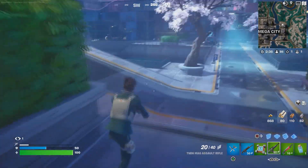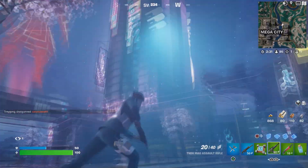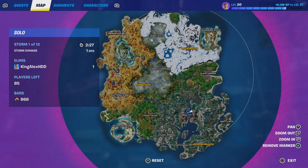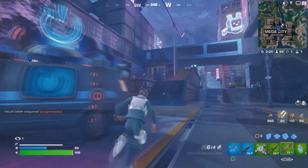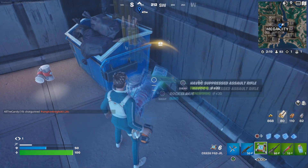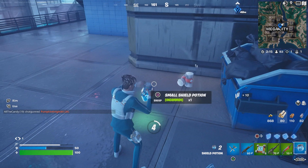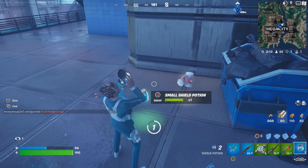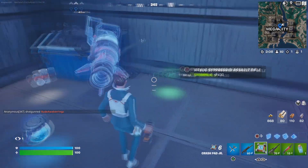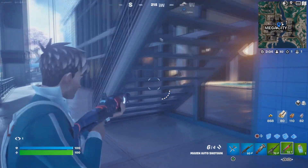I'm showing you to prepare yourself because you're going to have to take out the NPCs. They're on the big building — the middle one. The bank is literally in the middle. There's also some stuff here you can grab. Make sure you heal up because you need to protect yourself at all costs.